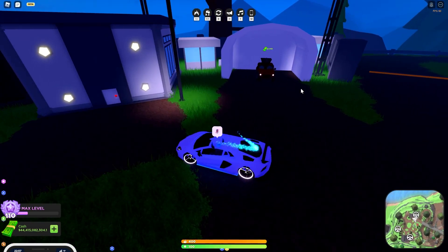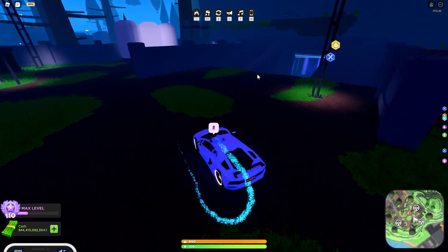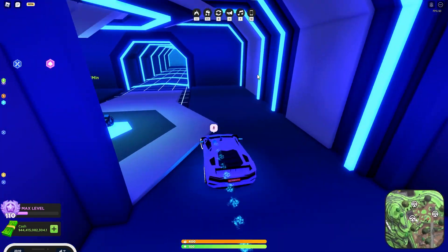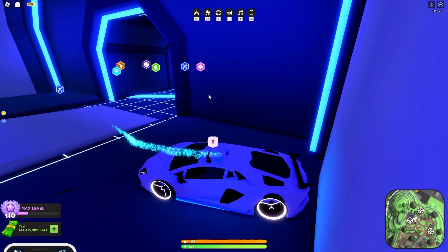We have the Terminator right there, we have the Fat Rhino right there. And then what you guys don't know is when you go down here, this is where you'll find the light bike. The light bike is so clean. I love this tunnel — it's so futuristic, just like that light bike. You drive it straight out of there.